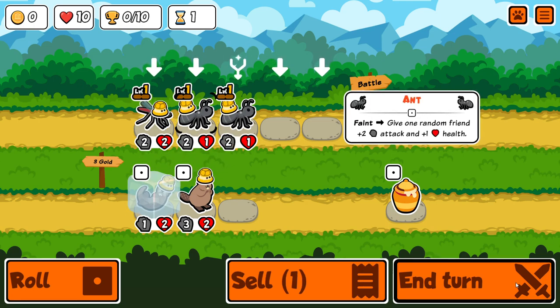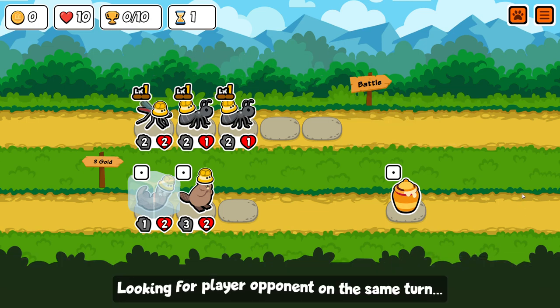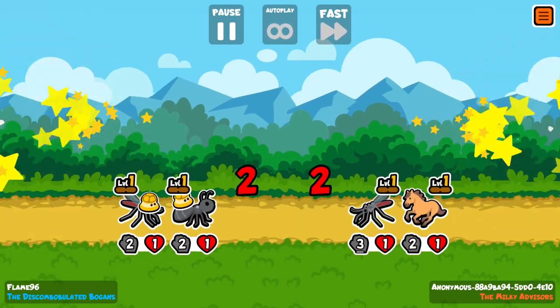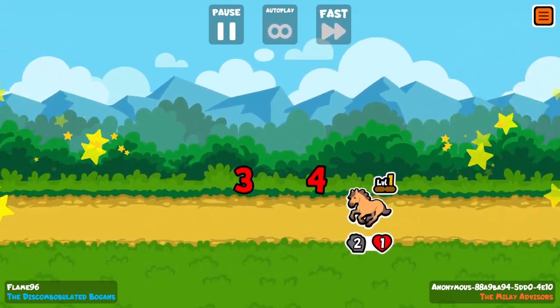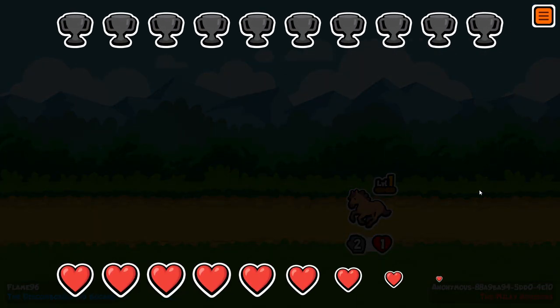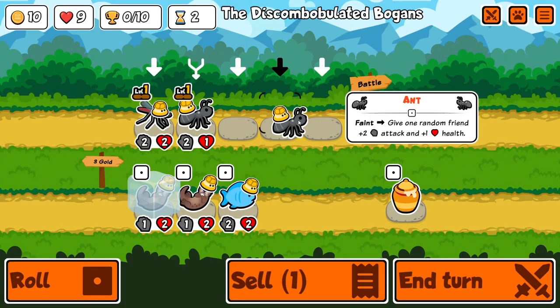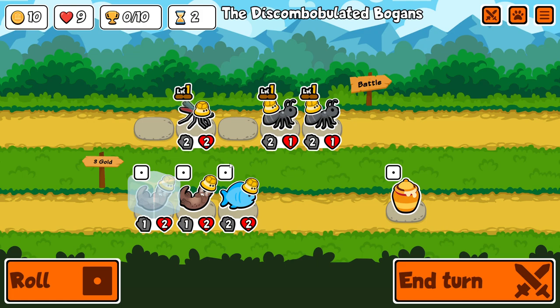I think this first round should be at least a draw — let's see what happens. It's a summon team which is kind of scary; this team doesn't really want to go up against that and we lose. Kind of unfortunate with both the ant buffs I got and the snipe he got from mosquito, but that happens sometimes.